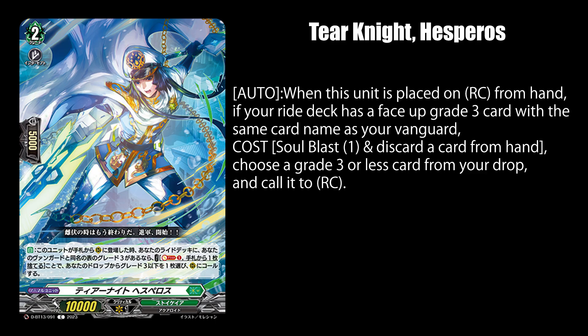Tier Knight Hesperus, when placed on rear guard from hand, lets you pay 1 soulblast and 1 discard, if your ride deck has a face up grade 3 card with the same name as your vanguard, to call up to 1 grade 3 or lower card from your drop zone.